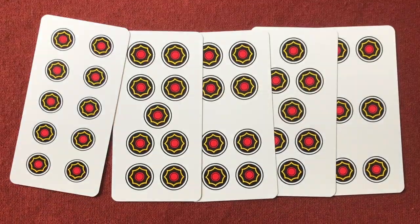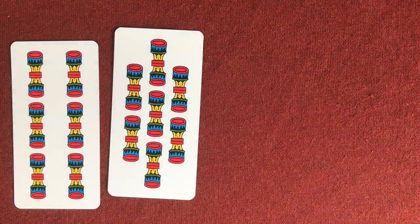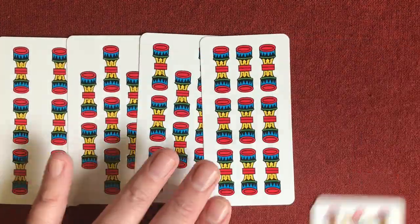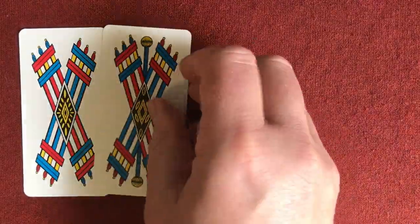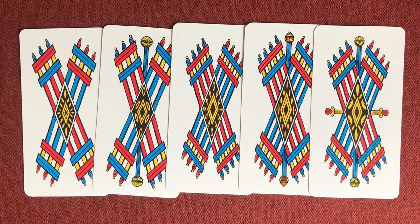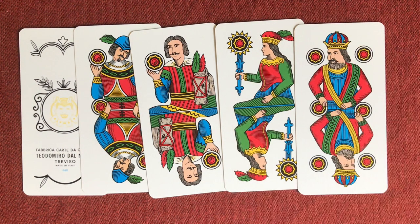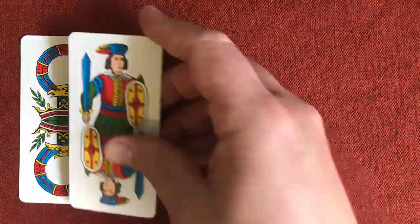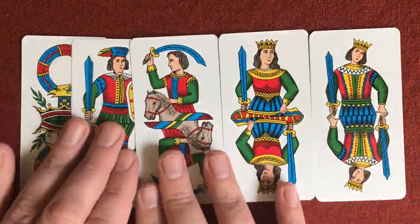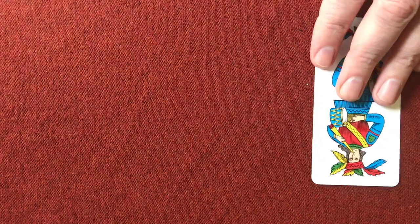The four suits are: Coins (10 through 6 from left to right), Cups (6 through 10 from left to right), Swords which are curved (6 through 10), and Batons which are straight (6 through 10). Each of these suits also has an Ace, a Jack, a Knight, a Queen, and a King. So you have the Ace, Jack, Knight, Queen, King of Coins; Ace, Jack, Knight, Queen, King of Cups; Ace, Jack, Knight, Queen, King of Swords; and the Ace, Jack, Knight, Queen, and King of Batons.